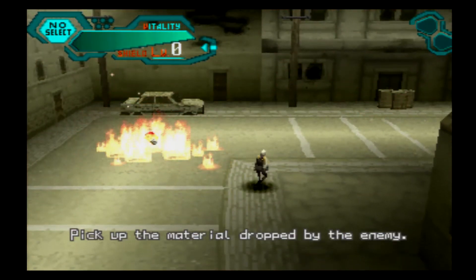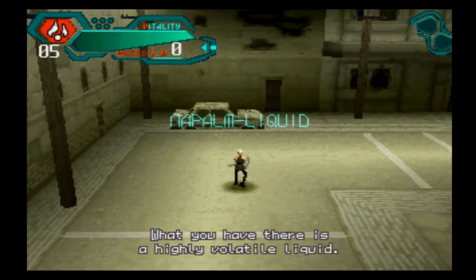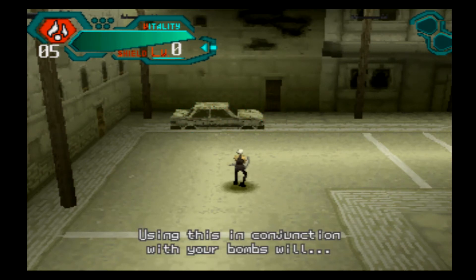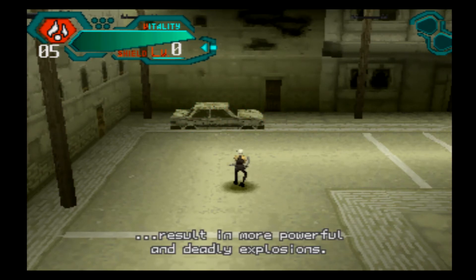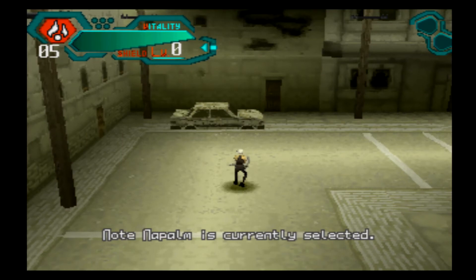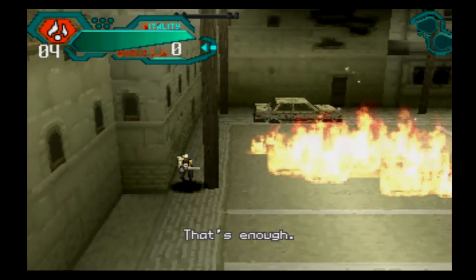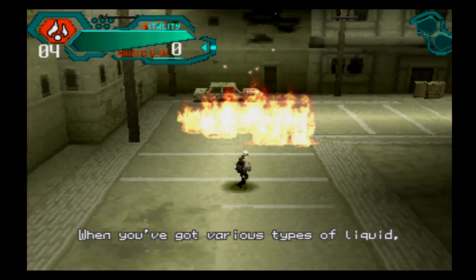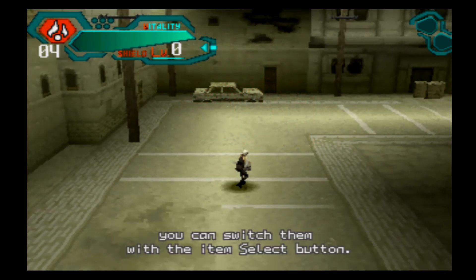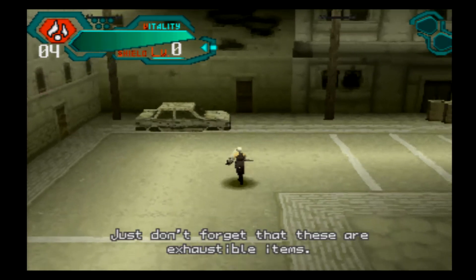Well done. Keep up the material dropped by the enemy. What you have there is a highly volatile liquid. Using this in conjunction with your bombs will result in more powerful and deadly explosions. Look at the window located to the side of your life gauge — napalm is currently selected. Push the button and try using it. When you've obtained various types of liquid, you can switch among them with the item select button. Just don't forget that these are exhaustible items.